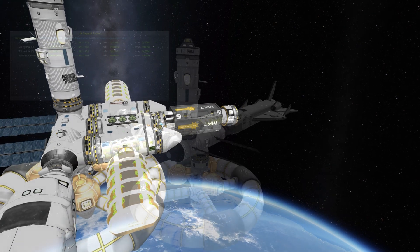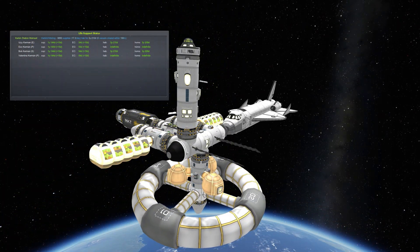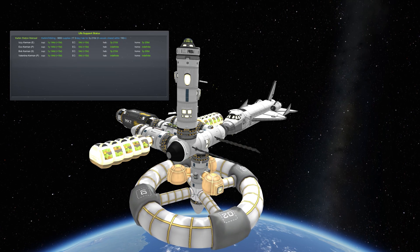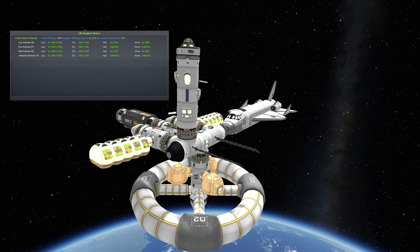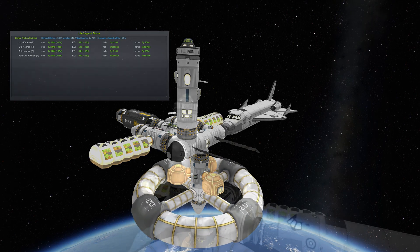You can see a readout of our life support on the station and things are looking good. We have well over the needed supplies and have time to last us for the planned year. Our electric charge will replenish daily thanks to our solar panels and the crew should be able to survive comfortably.